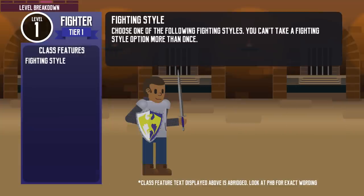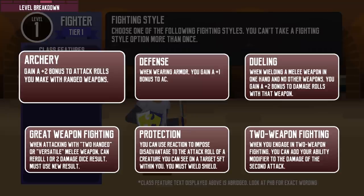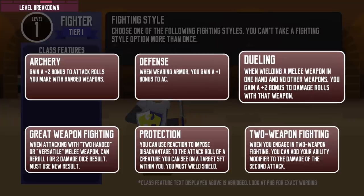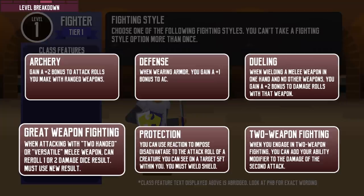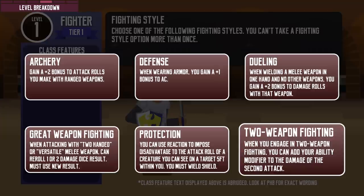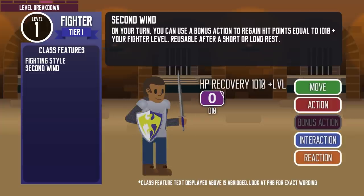At level 1, fighters get to choose a fighting style, which is a very significant bonus that will strongly influence the way the class is played. The archery bonus makes them much better at archery. Defense increases their armor class, making them harder to hit and more resilient. Dueling increases damage when wielding a melee weapon in one hand, working even when holding a shield — a great compromise for sword-and-board fighters. Great Weapon Fighting makes two-handed weapons devastating. Protection aids them in protecting allies. Two-Weapon Fighting lets them fight with two weapons more effectively. They also get Second Wind, activated using a bonus action to recover 1d10 plus the fighter's level in hit points, usable again after every short or long rest.